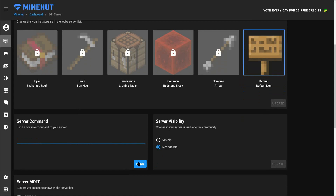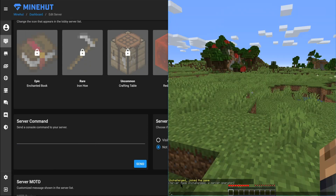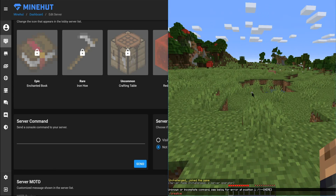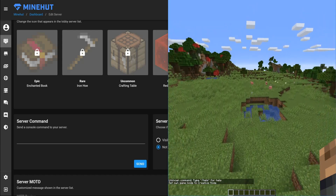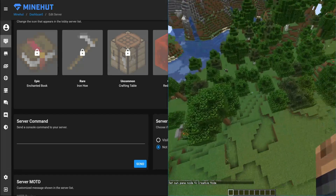Hit the Send button — that's going to send the operator command to your server. We can see that we made 'Unchallenge' a server operator. Now in-game we can type in '/gamemode creative' and we now have access to fly and create our world as we see fit.